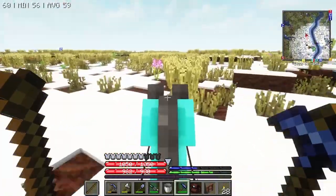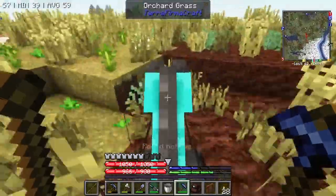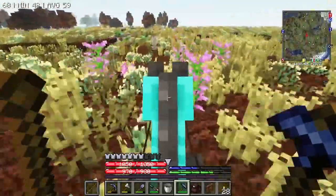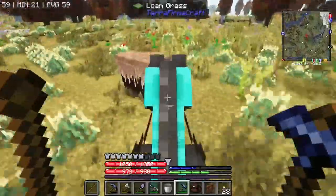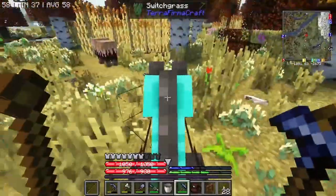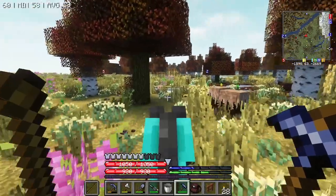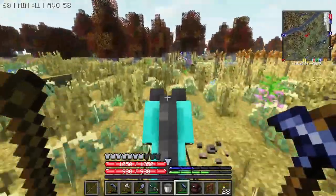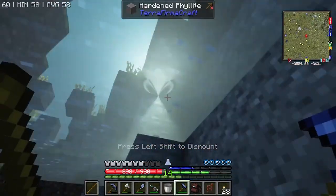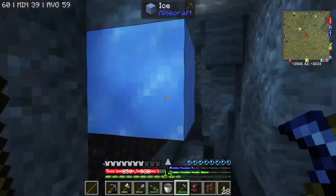I have to get out of my snow area and we are going to use our prospecting pick to look around for some copper. I think I've been over here already, so let's check the map. I have to avoid all of the holes in the ground as well... No! No, my horse! We got some horse meat out of it. That's really sad.